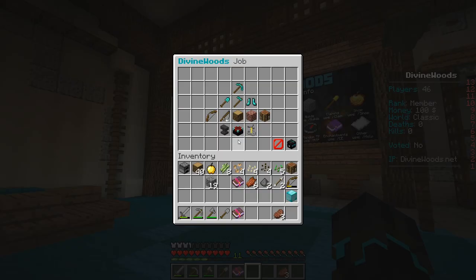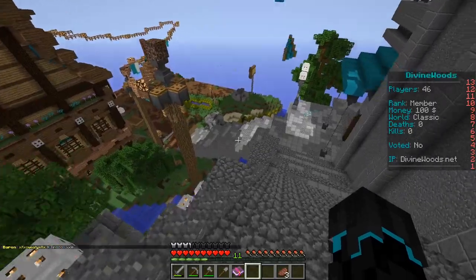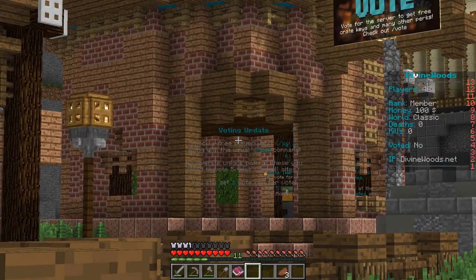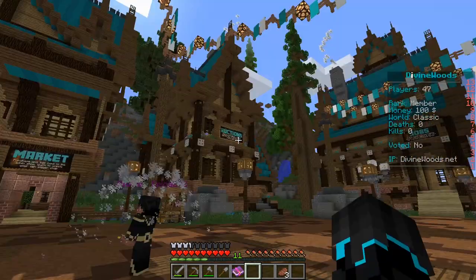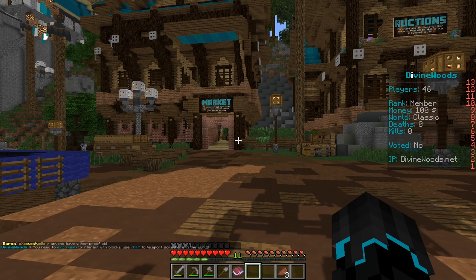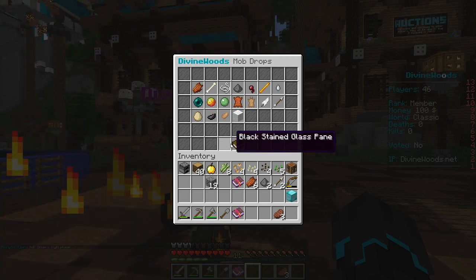Also, jobs! You can get a job. Before we do anything else, I actually want to show you what I like to call the plaza. Because you can access a bunch of stuff with commands, but if you want to access it in person, you can go down here: crates, vote — that is where I opened my vote key. We got the market, and we got the auctions — and that is player auctions, by the way, so that is other people selling things.